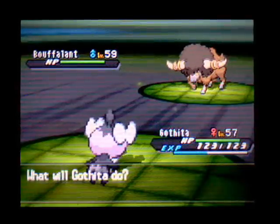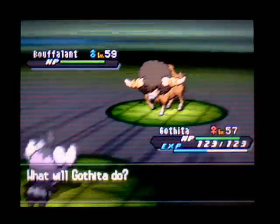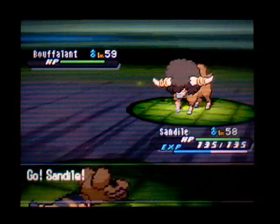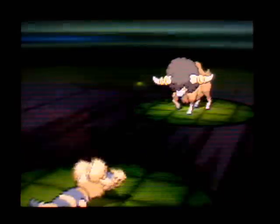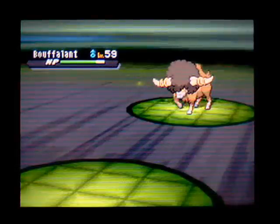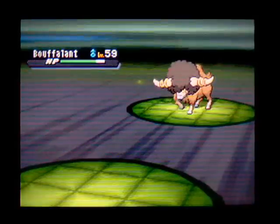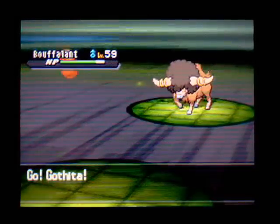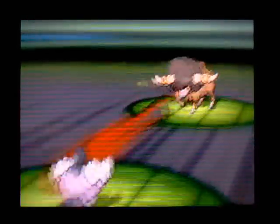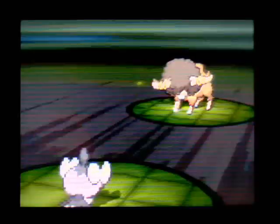I'd love to set up trick room against this guy's team because I've got a feeling he's going to use powerful Pokemon that are all going to be faster than me. But I don't think Gatheta can survive a hit, even with the Eviolite, from a muscle-banded Boofalon. So let me just intimidate it first with Sandile. It's going to hit me with Head Charge. Oh, it has Megahorn as well — but I survived! What a legend you are, Gatheta.